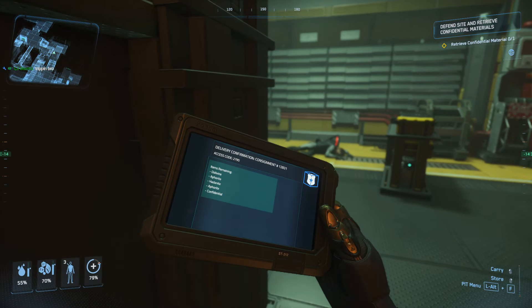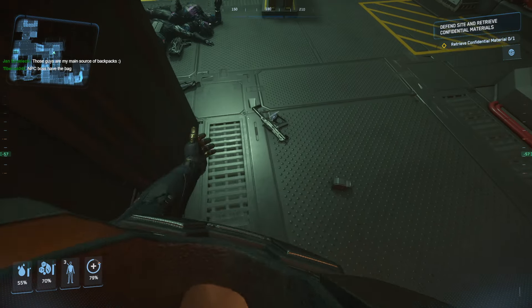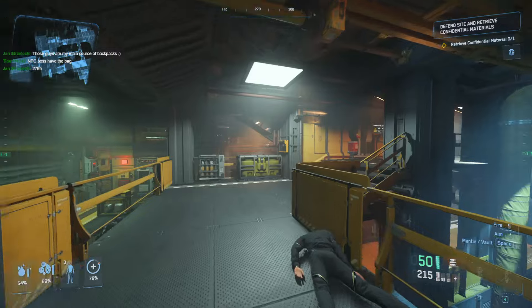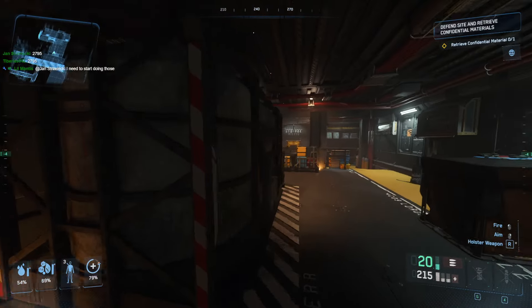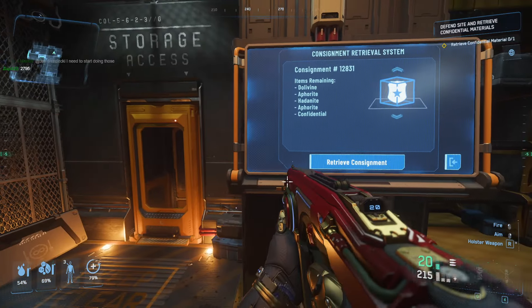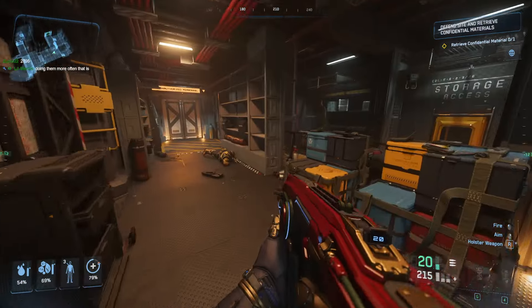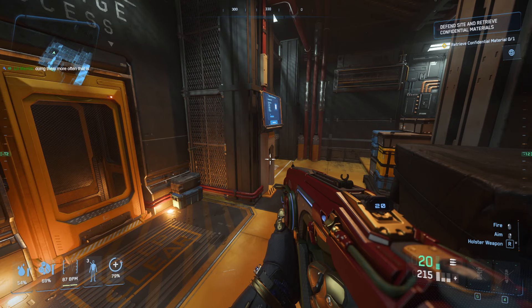Let's right-click and inspect this data pad. As we can see: 12831 and the last one is confidential. That's the consignment number — the access code is 2795. 2795 — that should be really easy to remember. It's not in the back; I think it's in the room with the elevator right around here. Let's try it out — 2795, enter. Items remaining — so there's five boxes that are going to come out and I have to manually pull them out while people spawn.